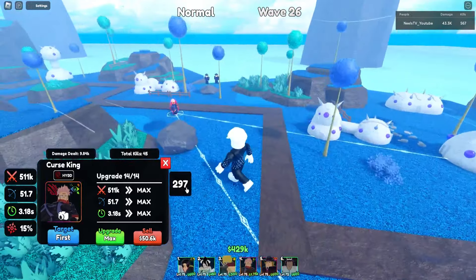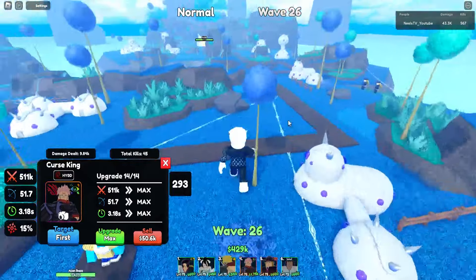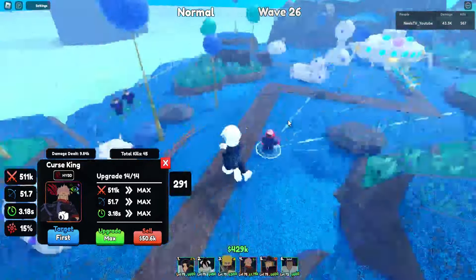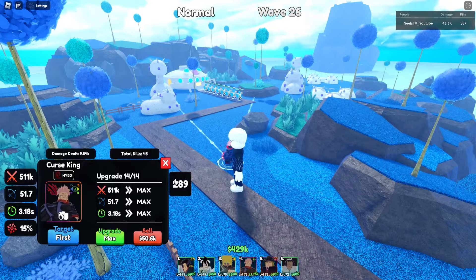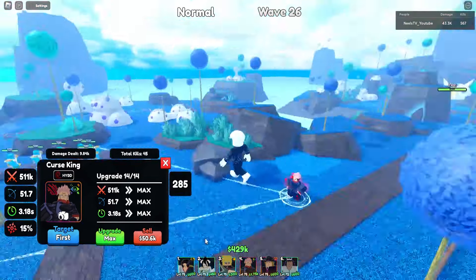Nobody else really has Dismantle, and he does have this activatable ability called Flame Arrow. Unfortunately it didn't really proc because he killed everything — if there are no enemies in range he will not cast Flame Arrow. But yeah, Sukuna is by far the number one unit to go for.